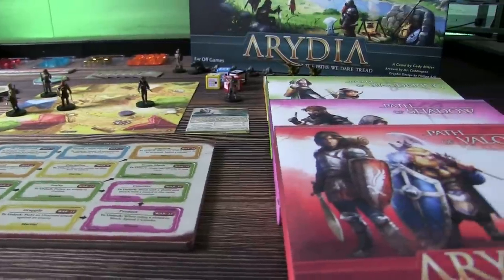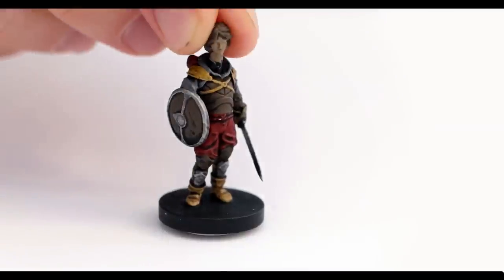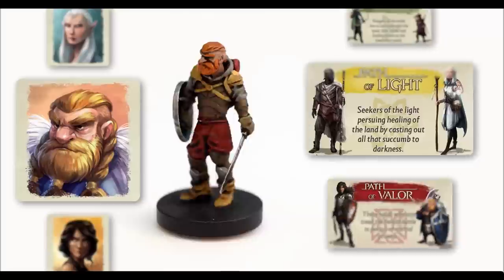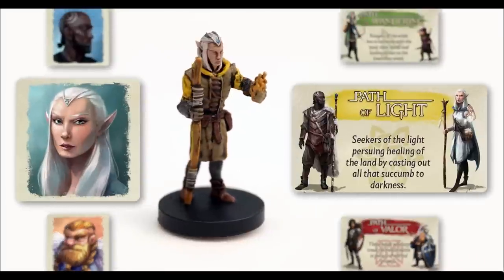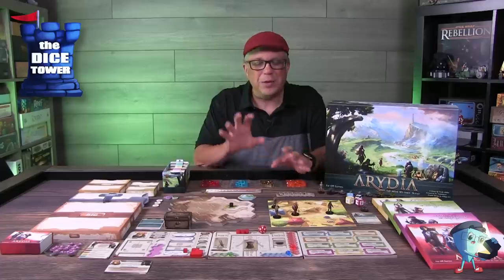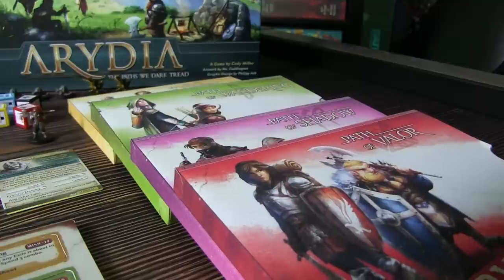One of the nice things Far Off Games typically does is give you pre-painted miniatures, and they've done that here. Even in the prototype they look fantastic. What's also neat is that they have interchangeable heads, so you can customize the body and head to the character you're trying to create — a character that will stay with you through the course of the adventure.